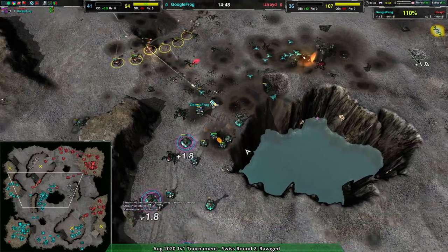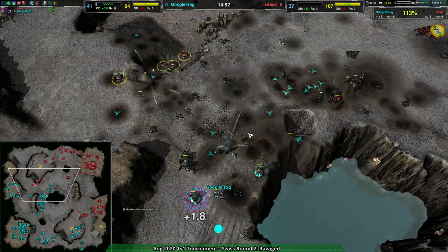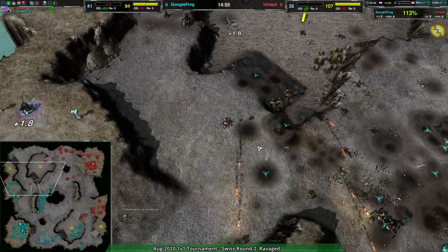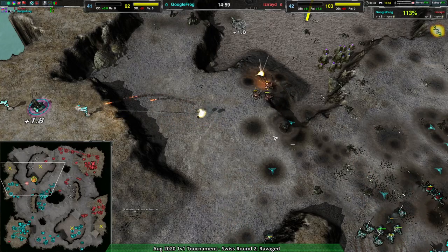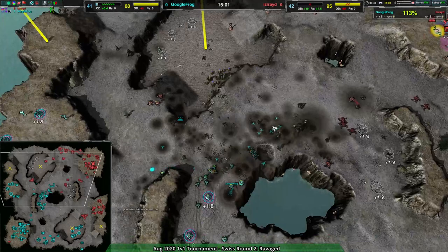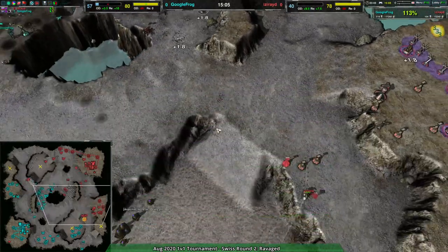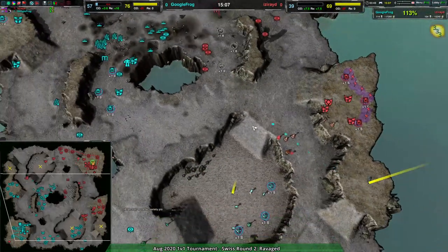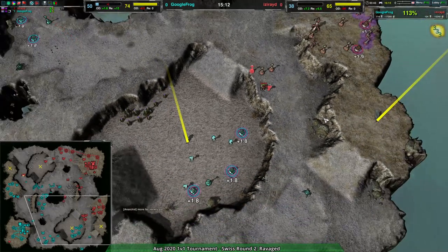Pushing aside the weavers and commander, opening up the center expansion. Badgers still presenting a few issues though, with claws providing attrition pressure on these forces — ultimately stopping that assault and giving Google Frog again some room to breathe.